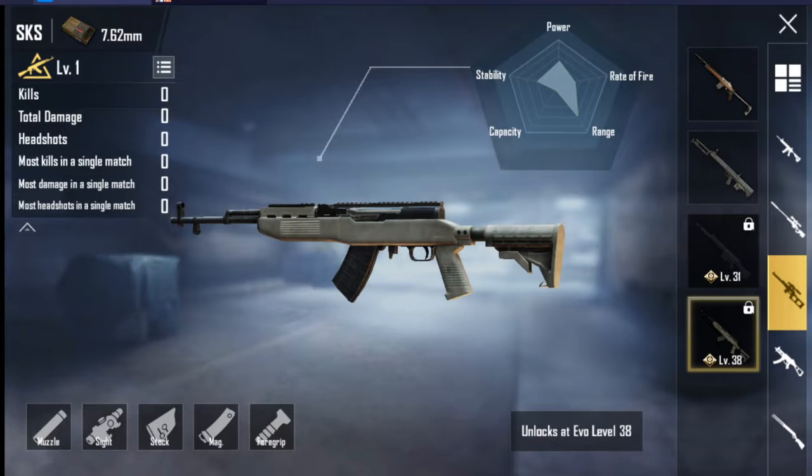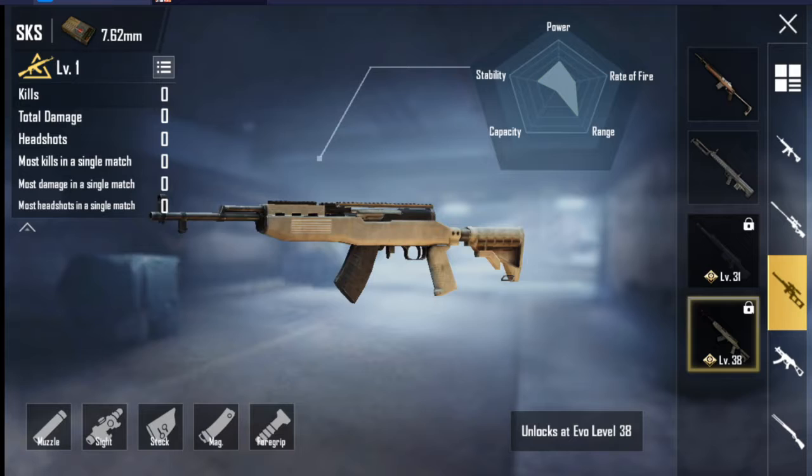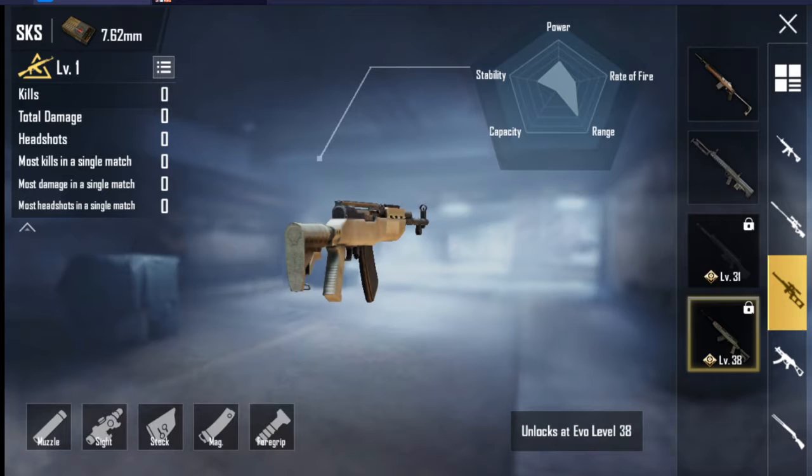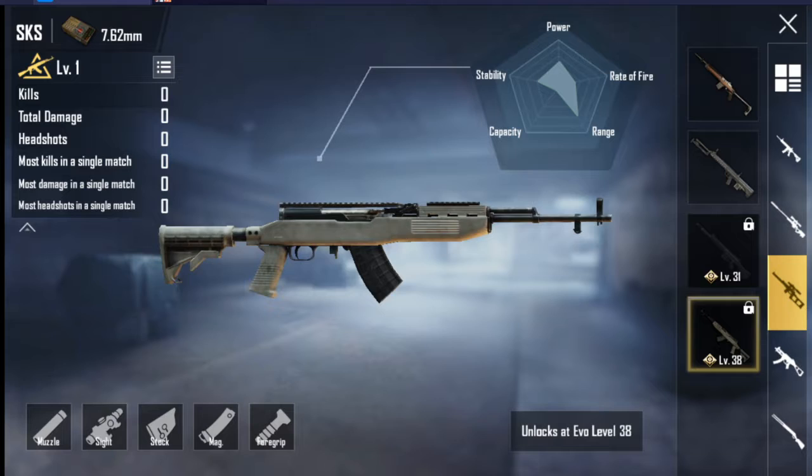The SKS shown and used in PUBG is a Chinese FD version made by TEPCO. The SKS is not without its downsides, however — its standard capacity magazine of only 10 rounds, combined with high recoil.